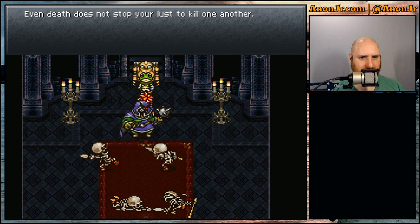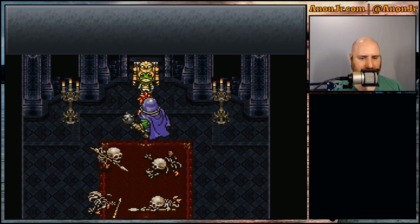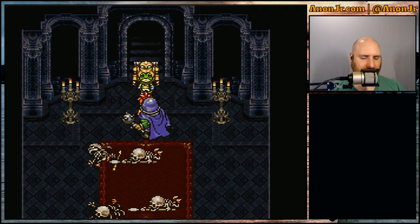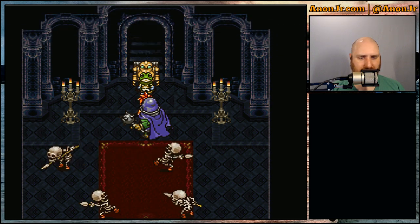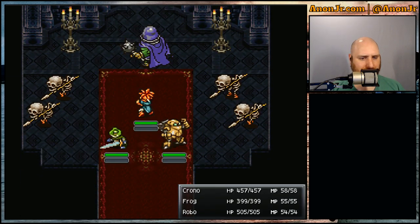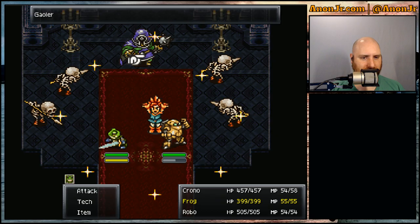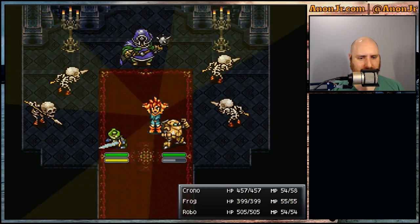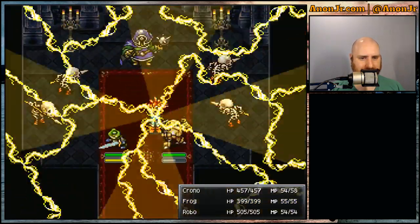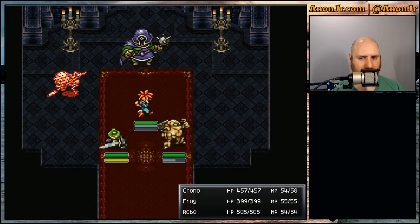Since we need XP and tech points, let's fight everything on the way back. I know it'll eat into episode time, but it's the best compromise for grinding I can manage. Let's go Lightning 2 — that'll make everybody attack the big dude in the center. He takes no magic damage, but the minions get wiped out.